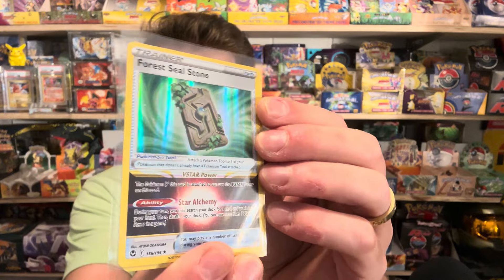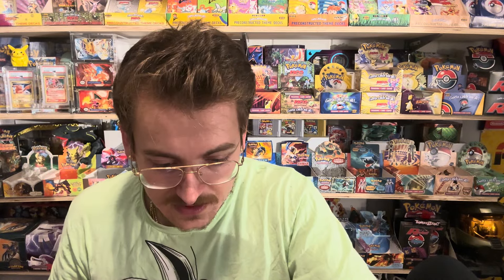The Forest Seal Stone, the Charizard, and the Collapsed Stadium right now have to be getting close to at least $20 of value — and we still have half the packs left. I think we might actually be hitting $40 of value in this opening. We got a fourth Lost Origin pack — Lost Origin has been really good to me in this box. Let's hope we can pull something good.